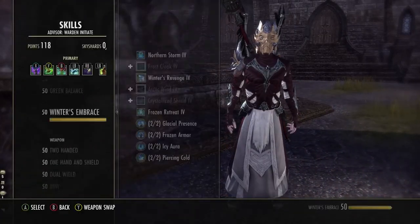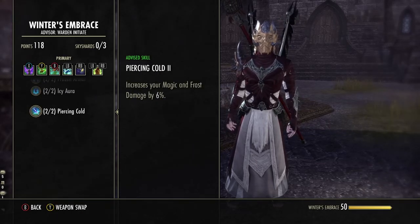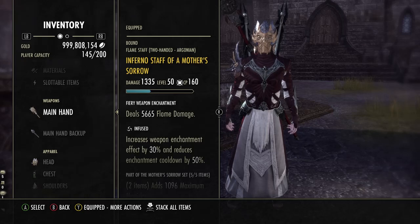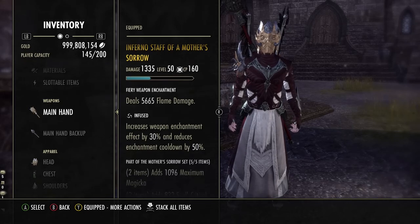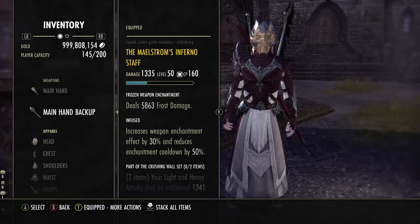Because from the Winter's Embrace passive, Piercing Cold, it increases your Magic and Frost damage by 6%. And looking at the tooltip here, the Fire Weapon and the Shock Glyph will be the same. So with a Shock Glyph it's 56.65 damage, and a Frozen Weapon Enchantment is 58.63.